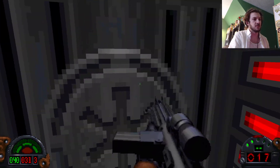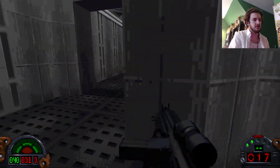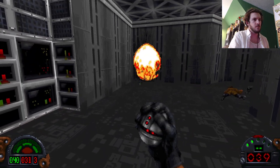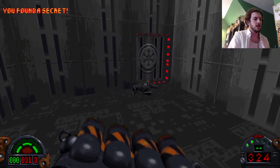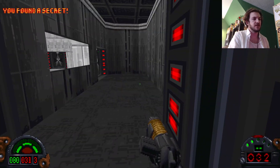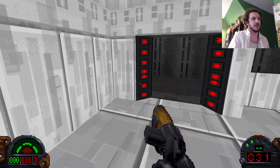Now I see. There we go. How are we doing? 85 — we're almost there. We're probably closing on Crix Maydeen. If I remember from when I played this back in 2011, you don't need to take him all the way back to the start. Once you find him, that's the end of level.